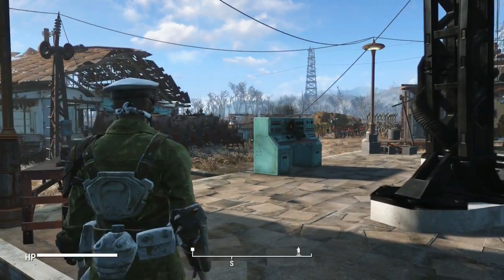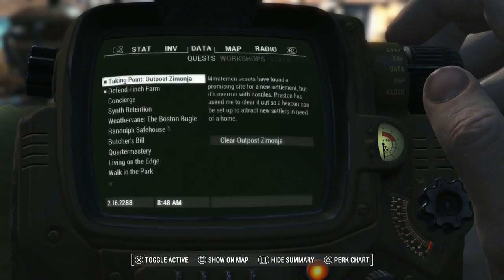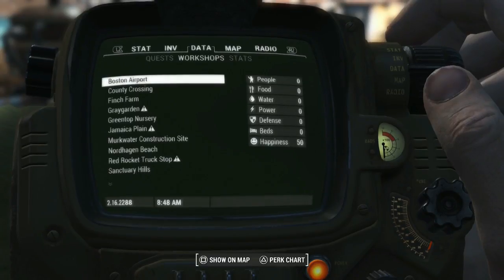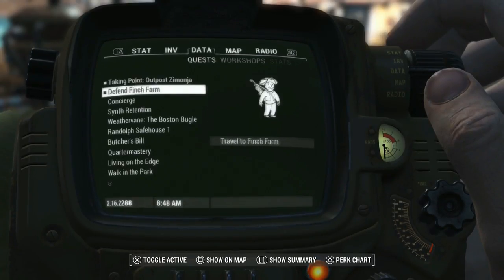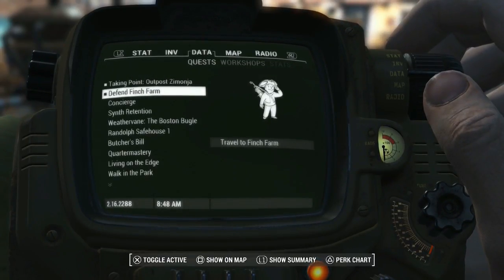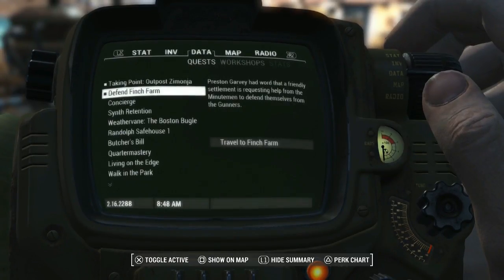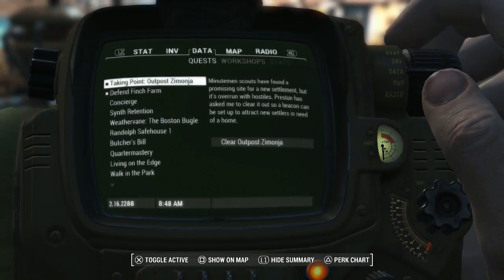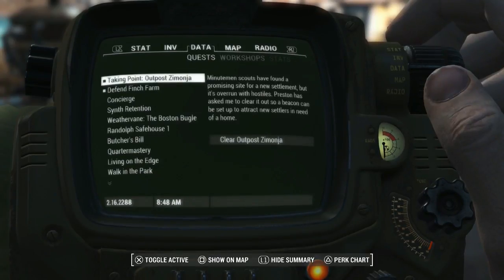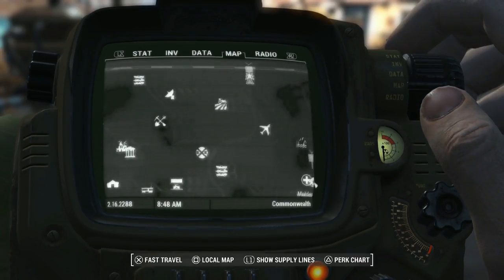Anyways, let's put that down. I'm feeling energetic today. That Monster is doing its job. As for today's quest, we are gonna be keeping it light and casual. We are gonna go defend the Finch Farm because, as usual, they are in trouble again. This is like the fourth time they've been invaded or something, but that should only take a moment to take care of. We'll get a little bit of bonus XP from that. And then we are going to do Taking Point and unlock Outpost Zimonja — something for the Minutemen.